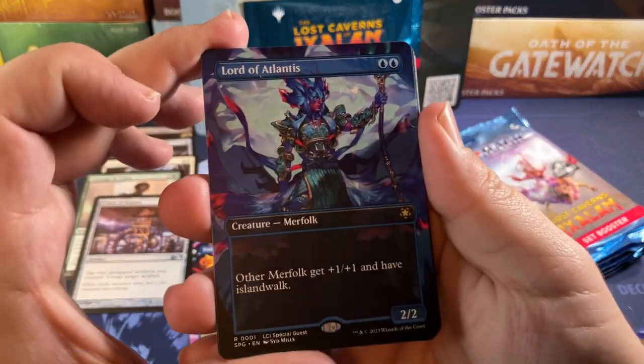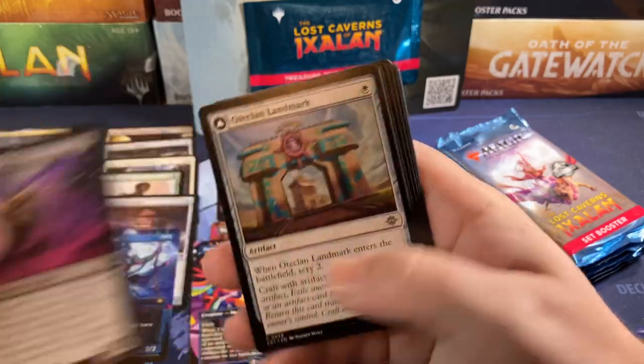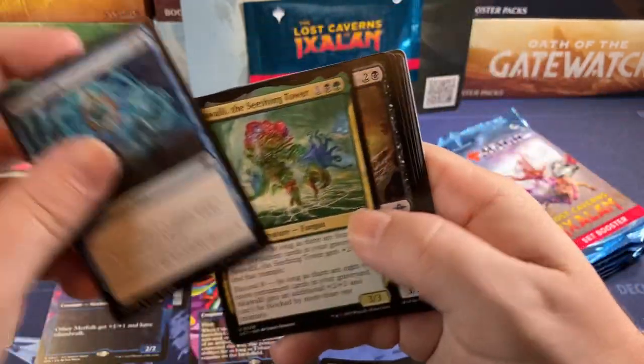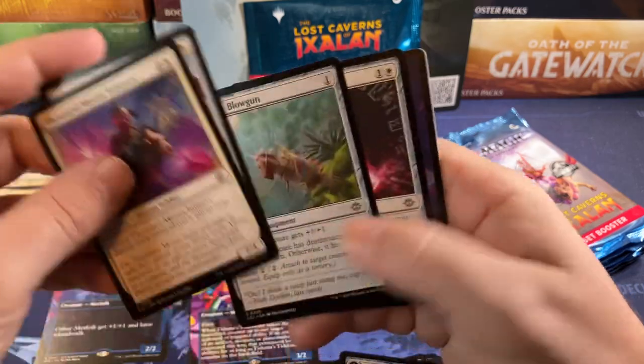Lord of Atlantis for a special guest card — there's that. And the Paladin. Looking a little weak on this box, gotta tell you.